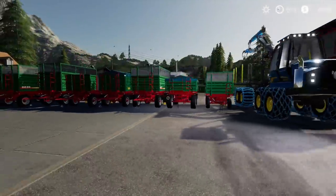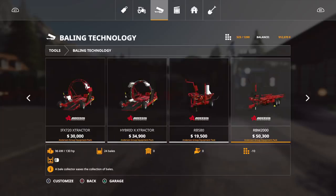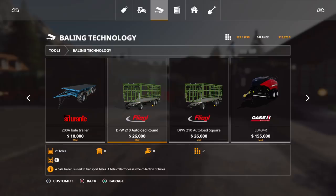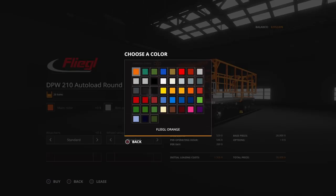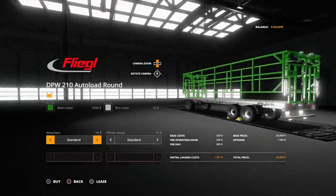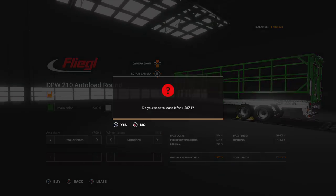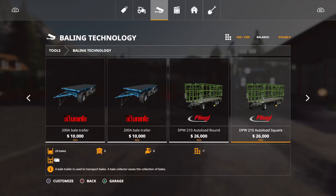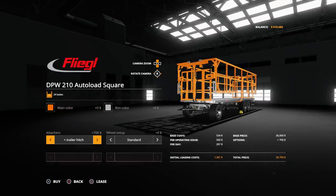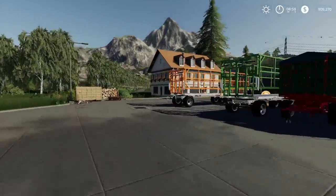Let's look at the last mod — the Fliegel autoloader, should be under Baling Technology. There it is — the DPW 210 Autoload Round at 26,000, seven slots, holds 26 bales. Let's put it in John Deere green. You can attach multiple trailers together to make a big train. There's also a square bale version — same price, seven slots. Let's set that one wide tires, different color so we can tell them apart.